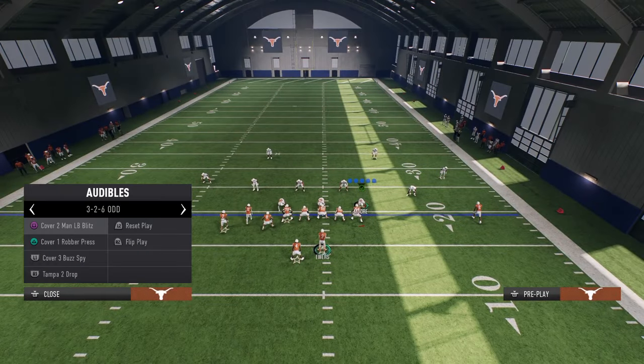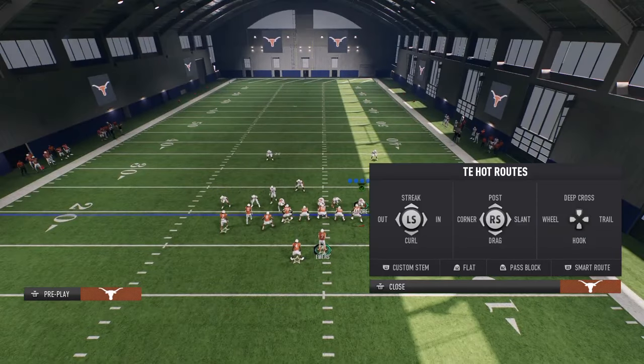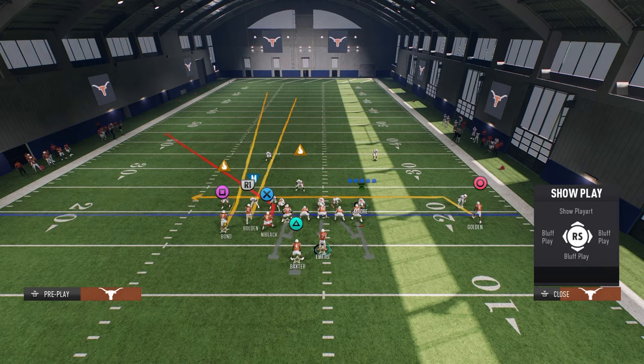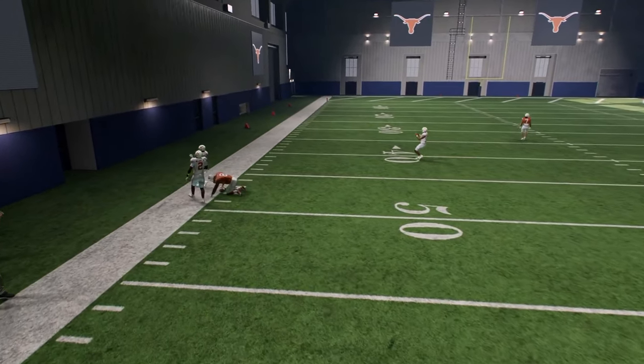The last coverage we need to touch on is Cover 2 man. The reason Cover 2 man is interesting is because they press it. The benefit of this play — having the tight end be the guy on the corner — is because he's never going to get jammed. You'll see he'll literally glitch the man coverage, and this will just be an easy completion for your offense.